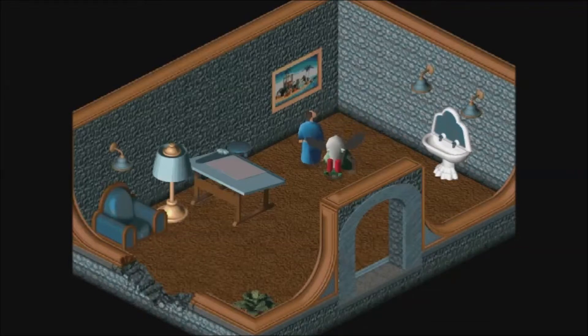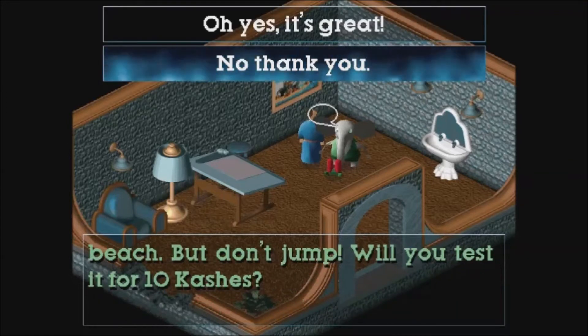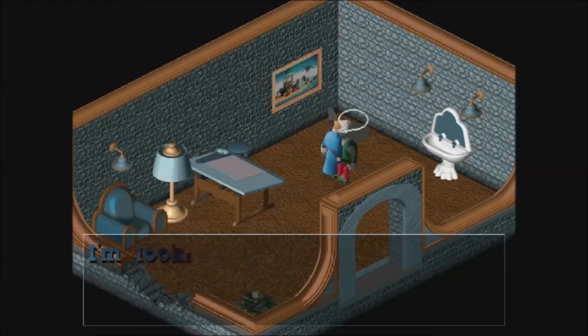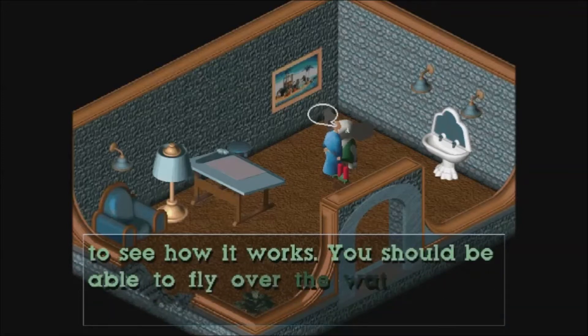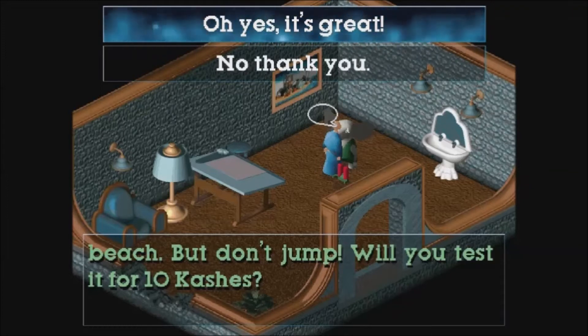I guess he needed a hair dryer. It's not a jetpack yet — it's still just a protopack. I'm looking for information about— I know the thing, though it's not a jetpack yet, it's still just a protopack. I would appreciate it if you could test it out to see how it works. You should be able to fly over the water if you approach it from a gently sloping beach, but don't jump. Will you test it for ten caches? Oh yes, it's great!